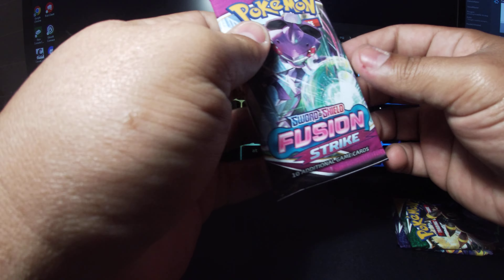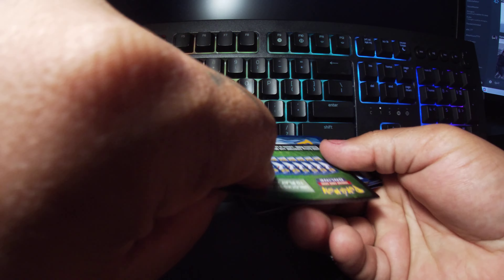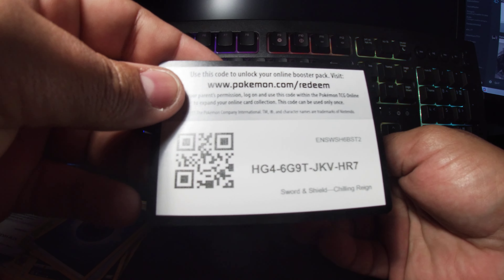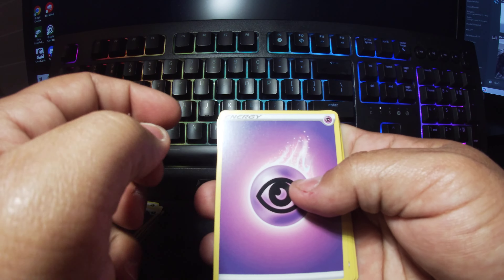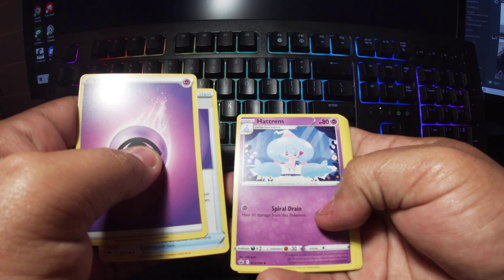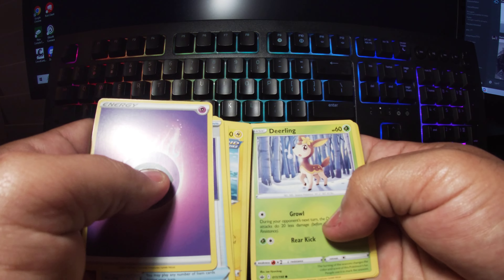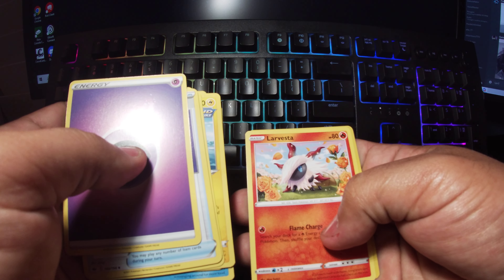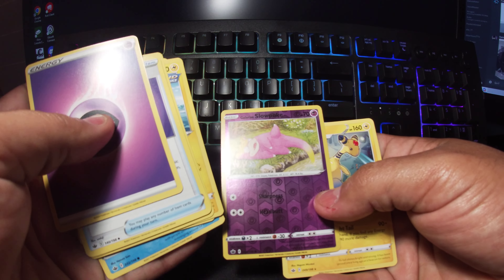Alright, now let's go with the Chilling Reign first — I'm gonna save Fusion Strike and Evolving Skies for the last two packs. Here's the other code — two more codes after this. One, two, three, four — psychic. I kind of saw a little peek there. Frogsicle? Okay. I've been getting so many of these Blitzles, and Deerling. Oh — Delibird! Okay, verse hollow Galarian Slowpoke — that's the one I kind of saw.